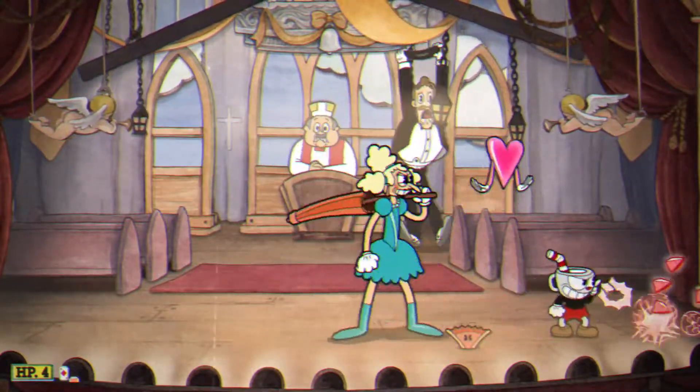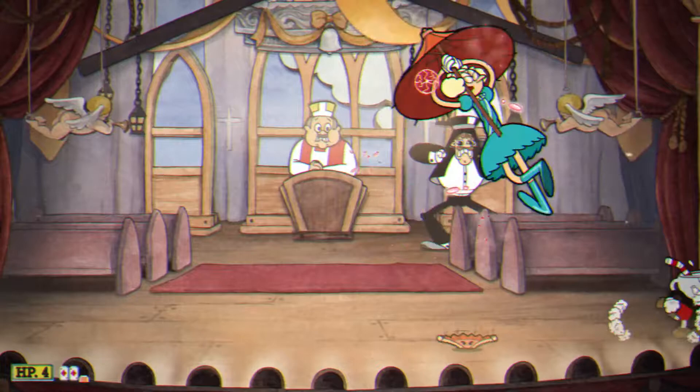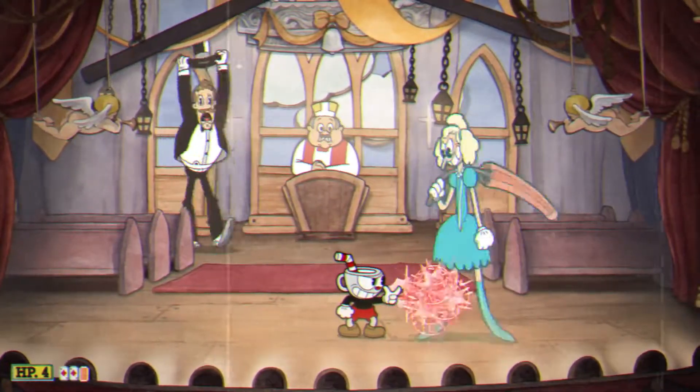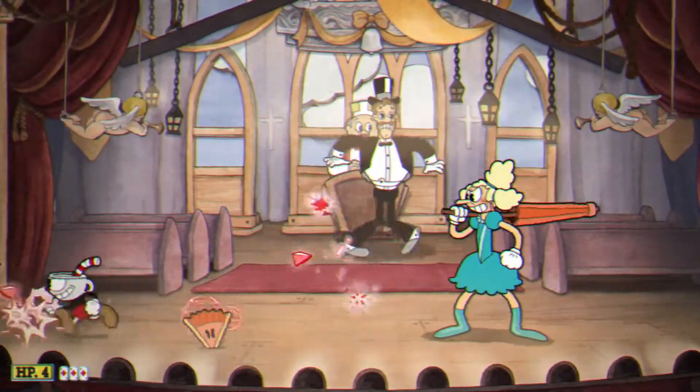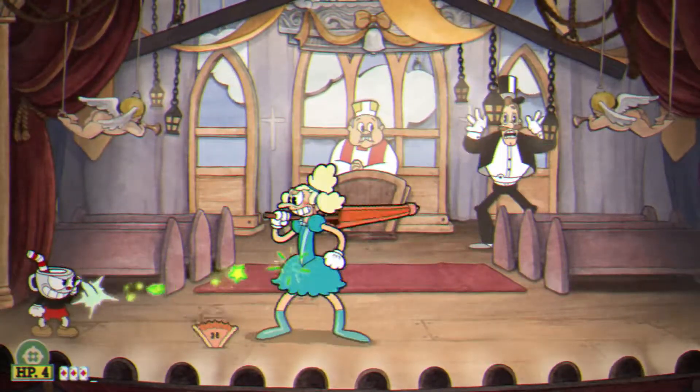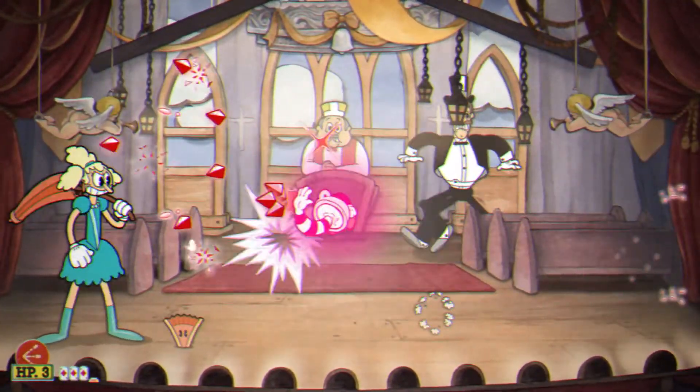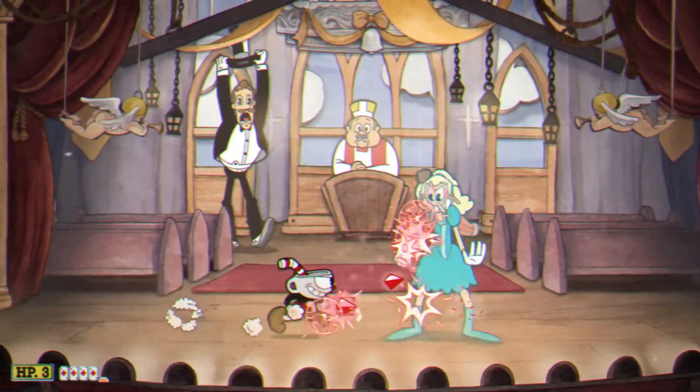Kind of annoying, not really. Her other attack is a pink parryable heart. Not that much of a hard phase — can be a little bit tricky at some parts. When you get cornered, you don't want to get cornered. Go ahead and parry the pink hearts when you can — you're going to want to.